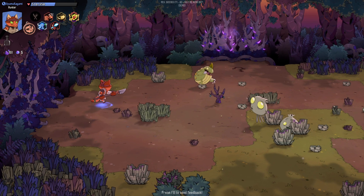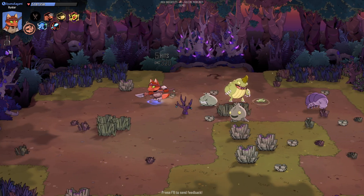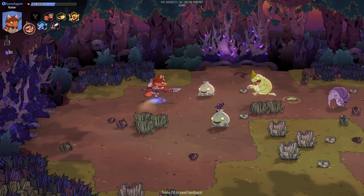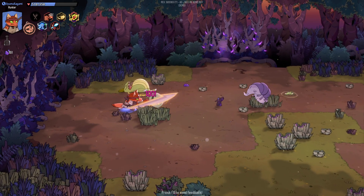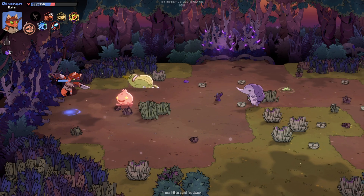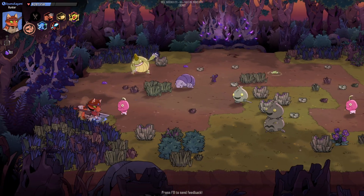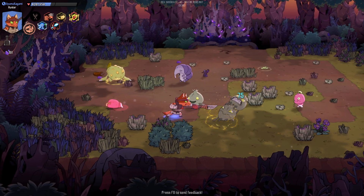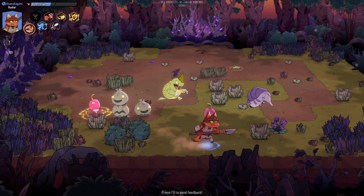Oh no, this is electricity — I think if two enemies that are zapped are nearby, they'll zap each other. Okay, we'll zap each other. I don't know... yeah, that's what it appears to be.